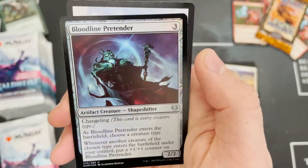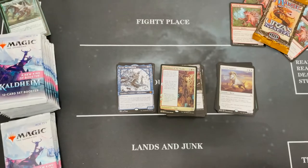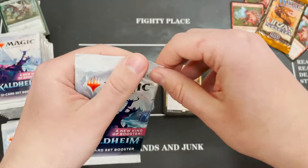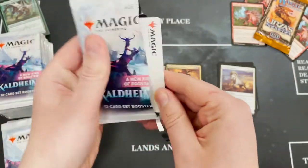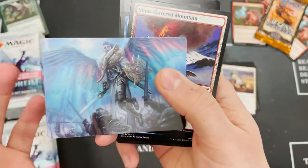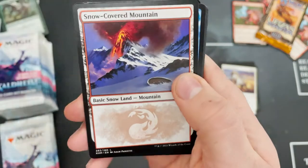Priest of the Haunted Edge, foil Bloodline Pretender, and a treasure token. I'd actually like to know — what's been your best pull from Kaldheim so far? Have you got a Vorinclex, have you got a World Tree that I can't seem to find anywhere? Let me know in the comments below.